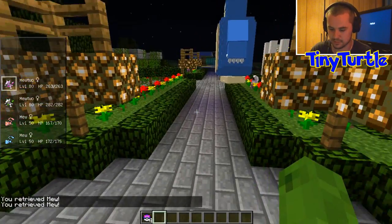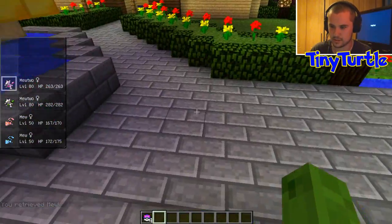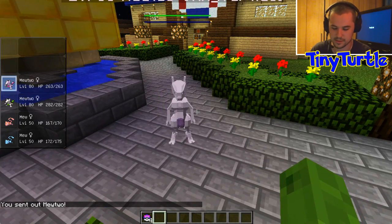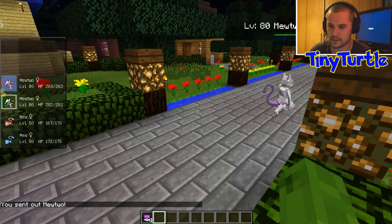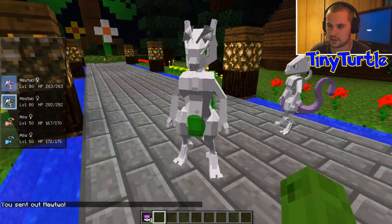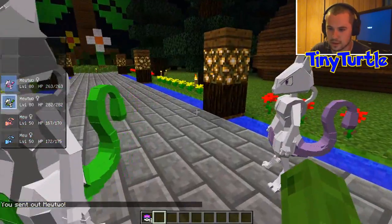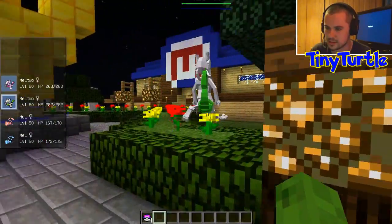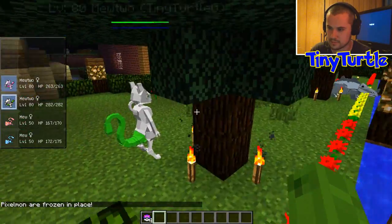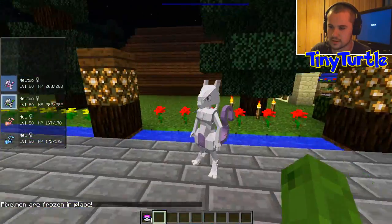On to the main event — Mewtwo. This is what everyone wants to see. So here is the regular Mewtwo model. We've got the purple tail and the purple belly. And boom — there is the shiny Mewtwo. That is sick. It's green — green tail. Where the purple is, basically it's all green. Even the eyes — you can see green eyes compared to the purple eyes on the regular one.